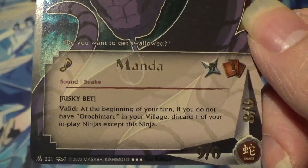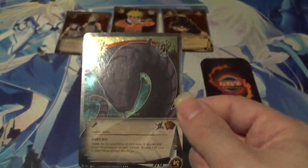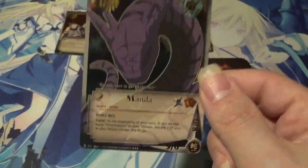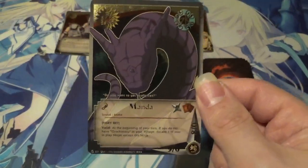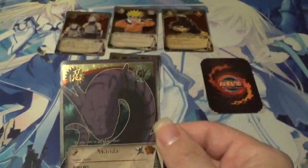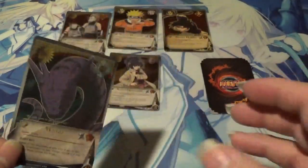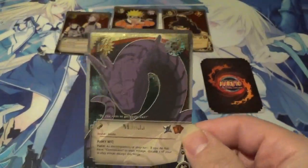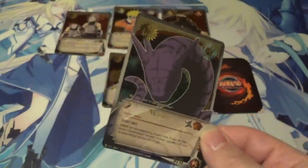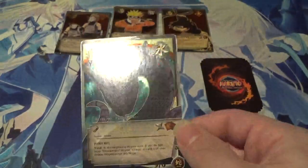Risky Bet: at the beginning of your turn, if you do not have Orochimaru in your village, discard one of your in-play ninjas except this ninja. This card did not require Summoning Jutsu to summon, which is good. But if your opponent was able to get rid of your Orochimaru while Monda was still on the field — like if they targeted Orochimaru with a specific Jutsu — Monda's still on the field and you essentially have to tribute for him. Is it a good card? Not really. But it's a symbolic card, the very first Monda ever printed, and just a really cool artwork on this card.